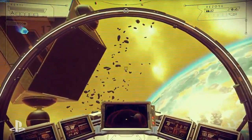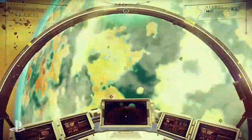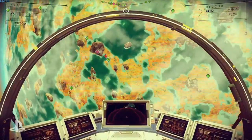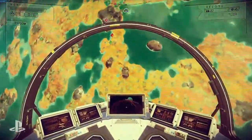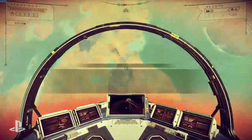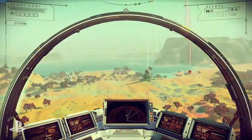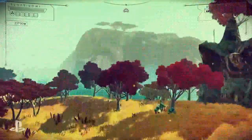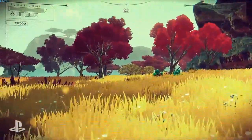So here we are in an undiscovered solar system — probably no one's ever been here before. I can do a scan, and when I do you'll see some points of interest. That red one down there is a beacon, and I've made it so that there's always a beacon near where I warp in just for this. Beacons are where you upload discoveries — that's it over there behind that rock.